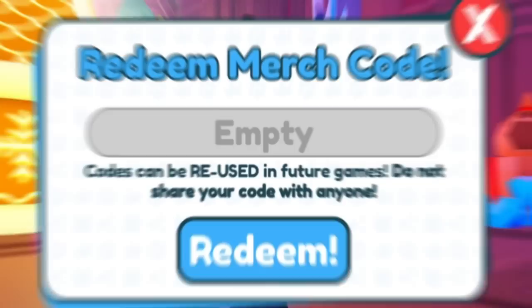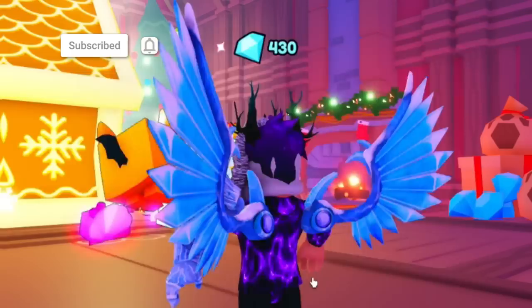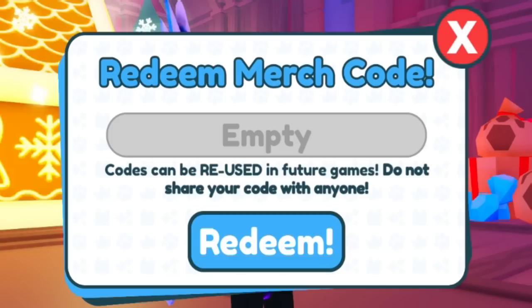The first code today is B47DNSVBPC4Y — click on redeem right now. There we go, that code has already been redeemed. Before I get into even more working codes, if you have not yet entered my daily Robux giveaways, they are completely free to enter, so why not?